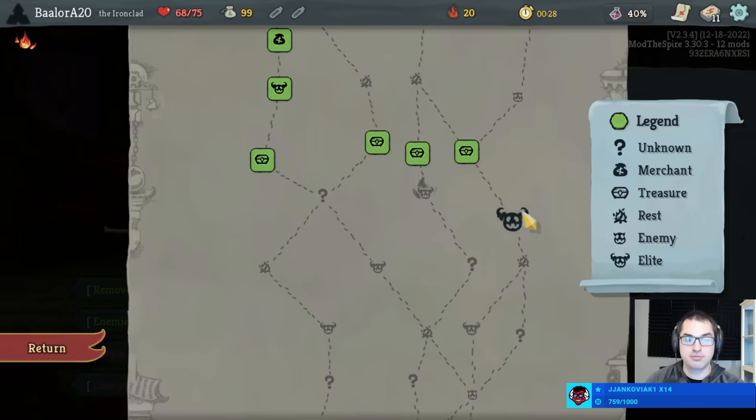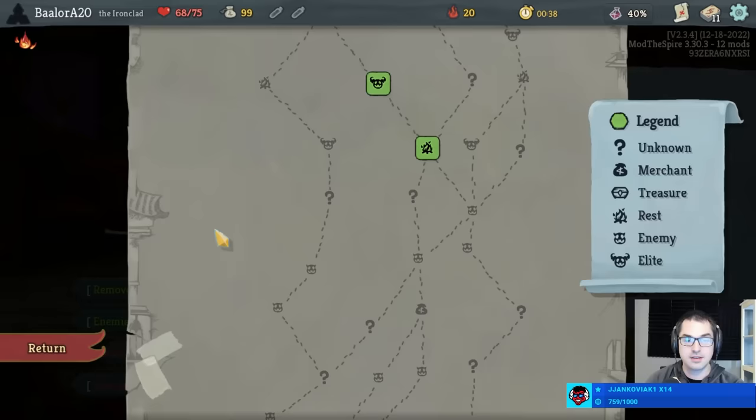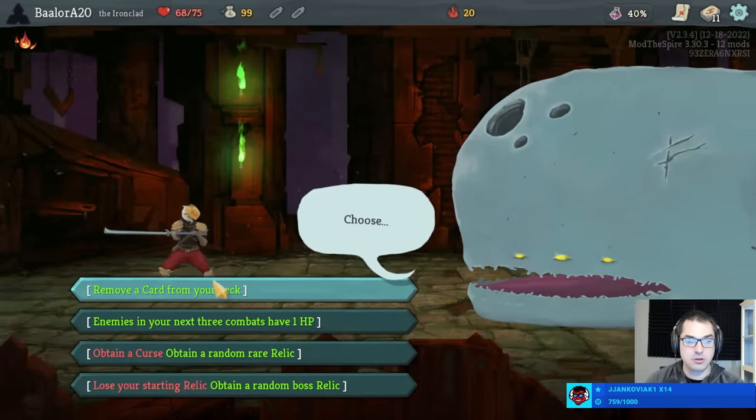There are quite a few elites before that, with this one looking a little sketchy and this one being the easiest. So if I wanted to do three elites, this would be the way. I like the shop after beating two elites and getting a chest, but this would only work out if I get a starting bonus that actually helps me immediately — which card remove does.